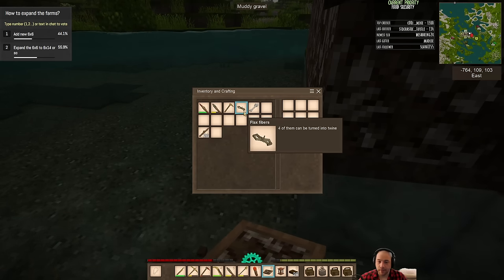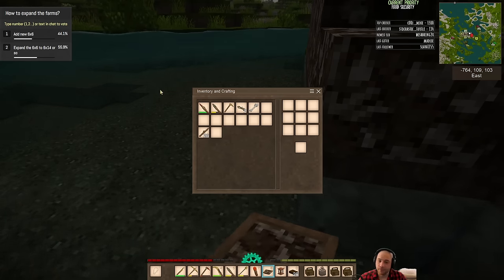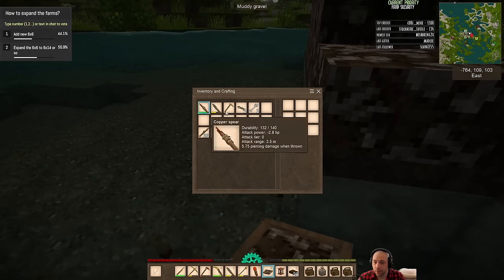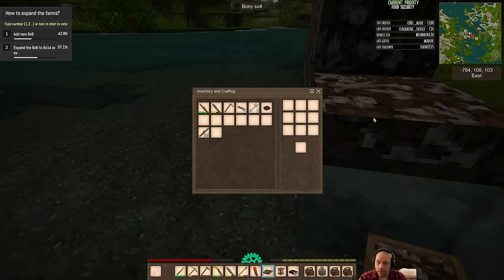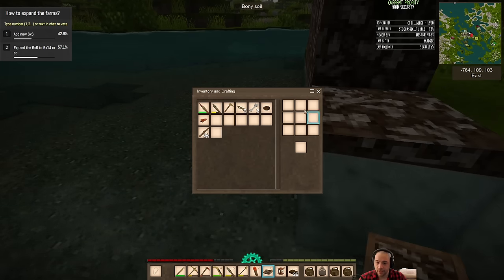Really hoping for flax fibers, because once I have the flax fibers to make a first set of sails, we can also consider mechanizing some of our production — getting a pulverizer, mechanizing the quarn, getting a helve hammer. It would be a very big project, but one that would be fruitful indeed.